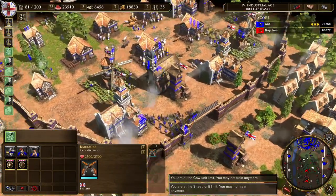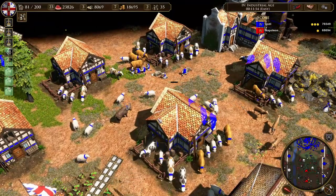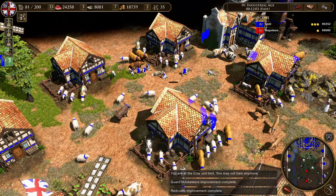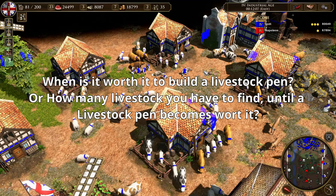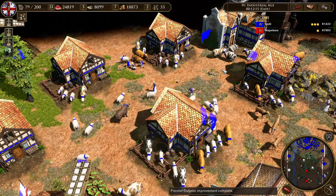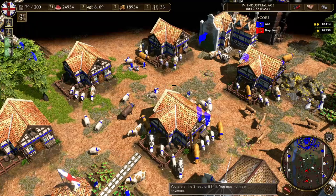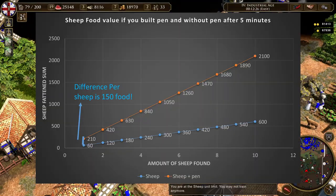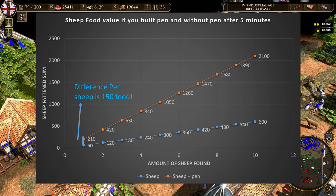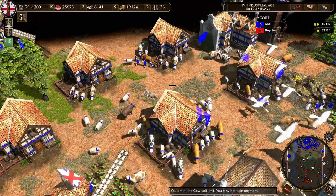However, on some maps, livestock spawn — yaks, sheep, cows, or water buffaloes. An interesting question is: when is it worth it to build a livestock pen? Imagine you found X livestock on the map at minute 5 and want to know how much extra food building a pen gives you. For sheep: building a livestock pen after 5 minutes gives you 210 food versus 60 food without — so 150 more food per sheep found. I apply this methodology to all livestock: sheep, cows, llamas, and yaks.